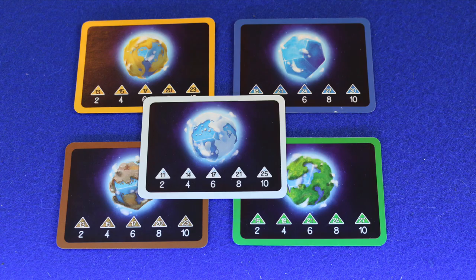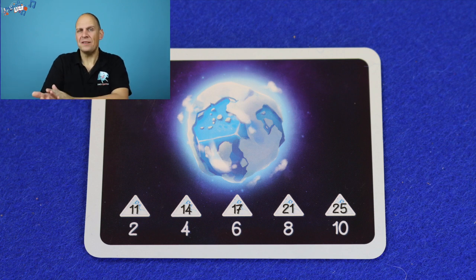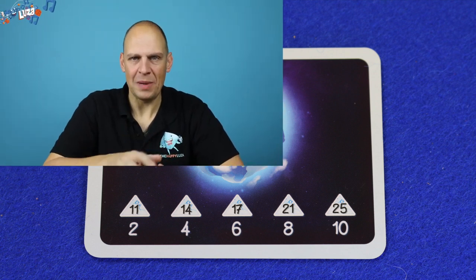Your objective card will give you a preference of areas to collect. The cards have different values on them. For example, you will receive 2, 4, 6, 8 or 10 points if you reach respectively 11, 14, 17, 21 or 25 glacier areas on your planet at the end of the game, to score the glacier natural habitat card.